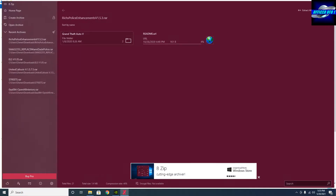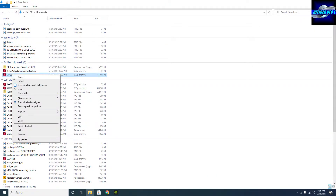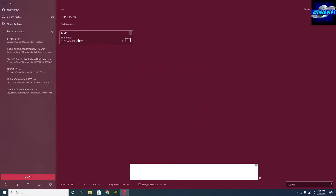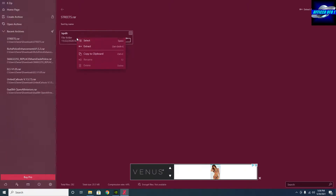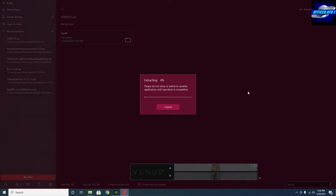And I'm going to do the same thing with streets. Open it up, then right click, click extract — and remember it's labeled lspdfr lowercase. Click desktop, and then select folder.